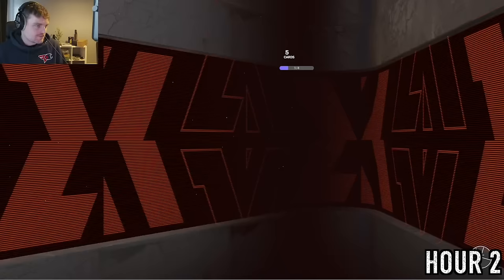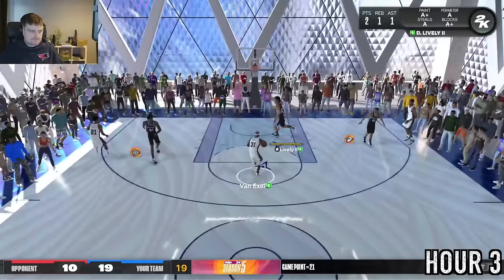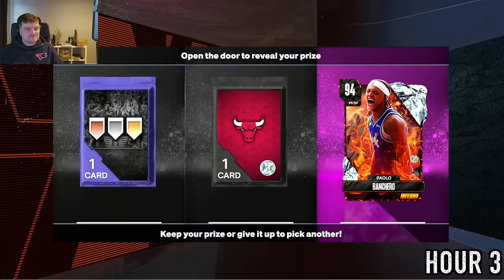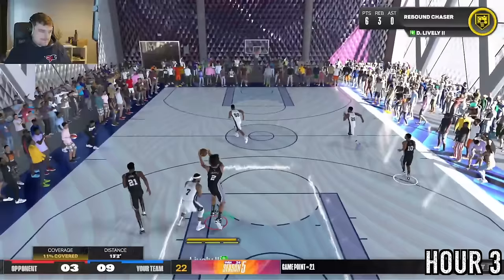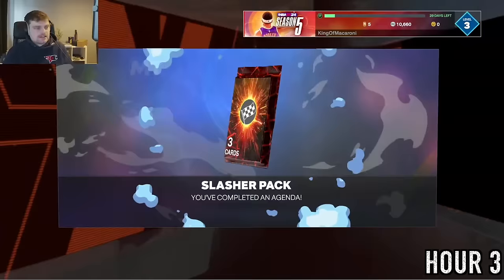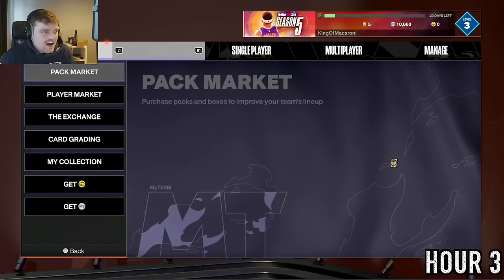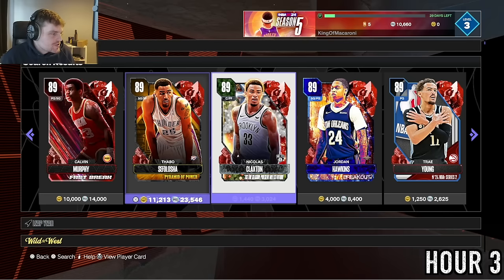Hour two ends and hour three begins the same way — lots of TT Offline, blocks, and fast break points. We get a Slasher Pack and our Gale Goodrich, a Diamond worth 10,000 MT. I try the pack exchange using the two cheapest Ruby cards available — around 2,000 MT each — PJ Tucker being one of them. It's going to be a rough result.